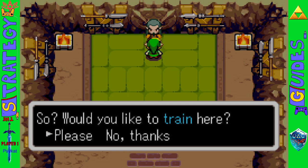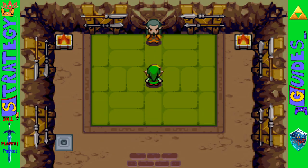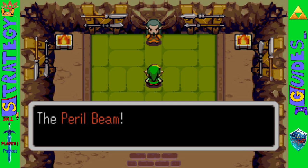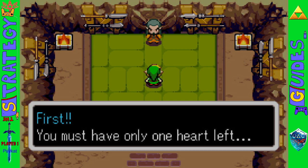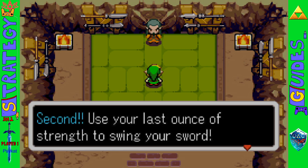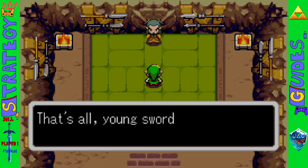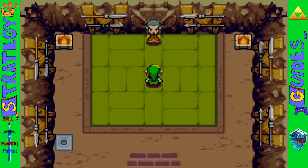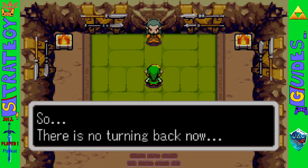Wave Blade here will teach you the Pearl Beam. Personally, I think Wave Blade and Grim Blade should have their names switched around — the one that teaches the normal sword beam should be Wave Blade, and the one that teaches the Pearl Beam should be Grim Blade. But anyway, this lets you use a beam when you have one heart left.